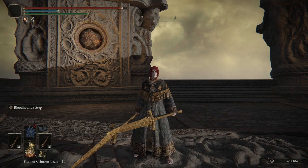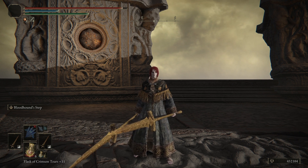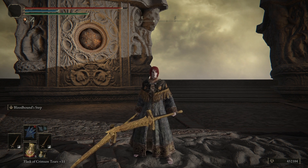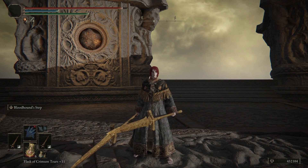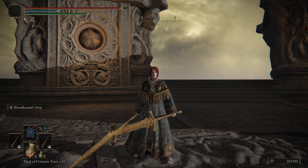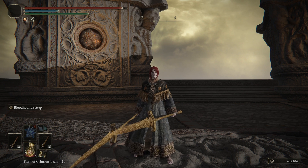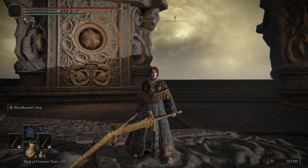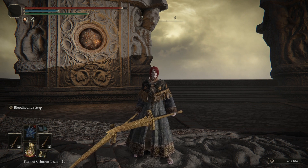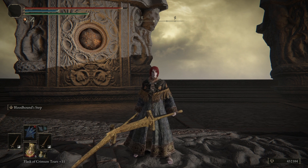I ran the tests using the exact same format as the last video — I'll link it in the description. I did the same attacks with these double spears that I did with the strength hammers used for the strength test, and I tested on the same NPCs. The reason I tested on different NPCs is to get a wide variety of data we can average together, which helps weed out differences in NPC defenses and weaknesses.